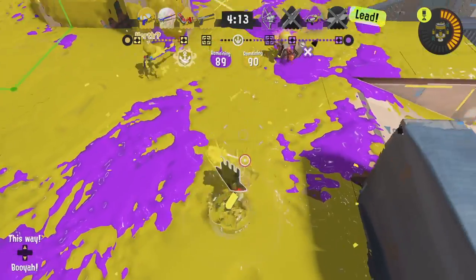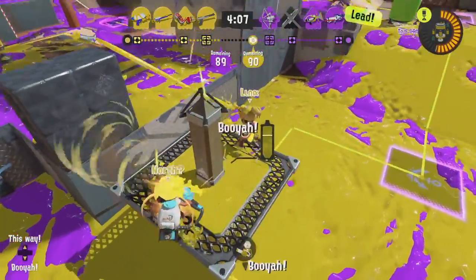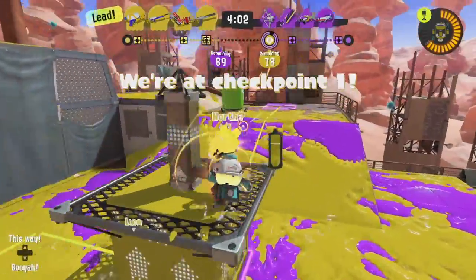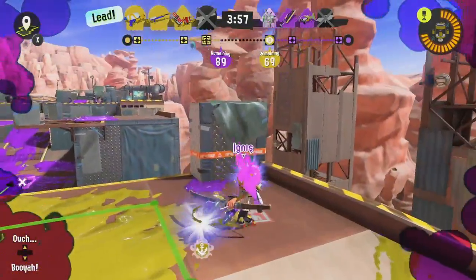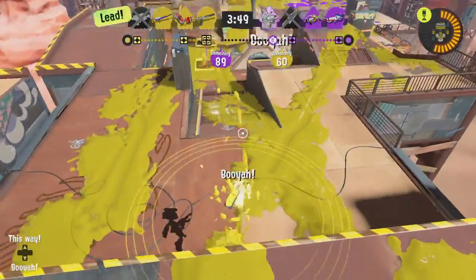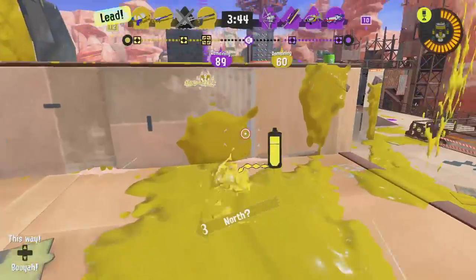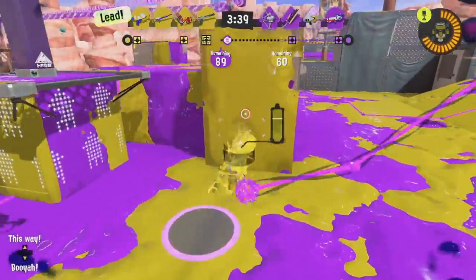Moving on to Tower Control tips: the tower moves faster the more players are on it. But this can be a double-edged sword — if a lot of players are on this tiny platform, you're very exposed to suction bombs and blasters. Make sure most of the other team is taken out before doing this so you can get some good distance. Even if enemies are around, it's a good tactic to all jump on and reach a checkpoint quickly. It's easy to overlook but can help tremendously for winning matches.